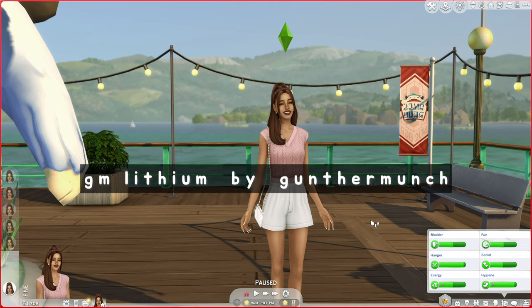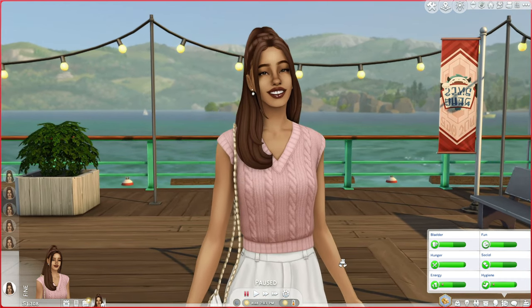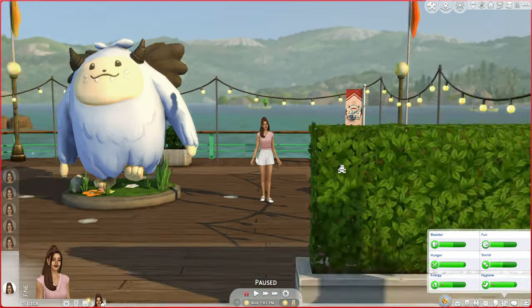The first reshade is the GM Lithium reshade by Gunther Munch. This is probably my go-to if I want something that's not too bright or too dark — it works well at night and during the day. I really like the true tone and the colors it has. It's a slight adjustment from the normal game — if you pay attention to the background it goes more gold and yellow, almost like a sepia or golden filter.